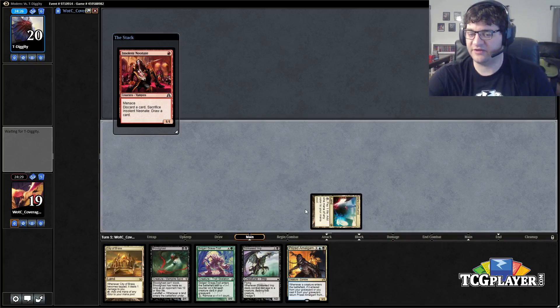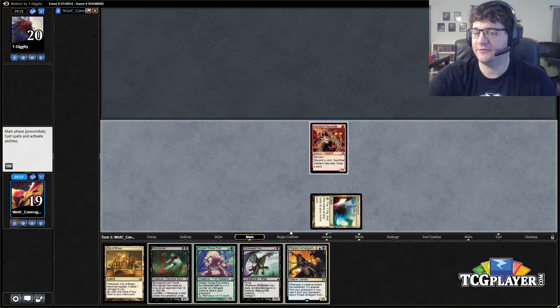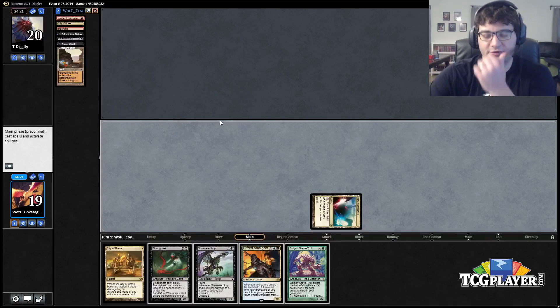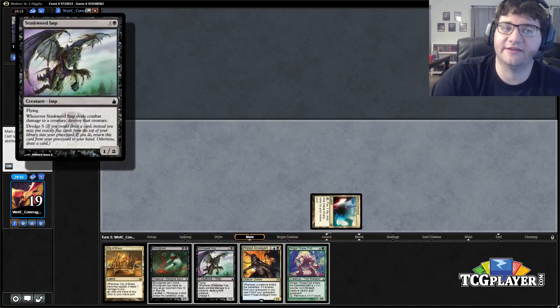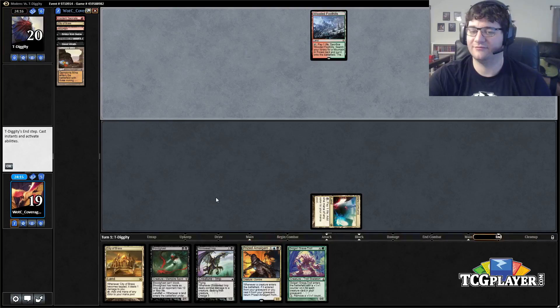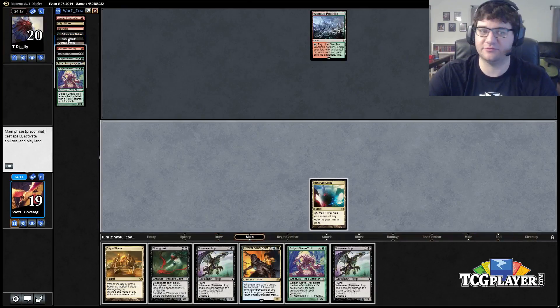The issue with this hand is we're going to be all-in on dredging because we don't have a ton to do otherwise — I guess we can just play the Blood Ghast. We're not really going to be able to draw the Faithless Looting. We replace the draw, the card goes back to hand, and in our graveyard we have a Stinkweed Imp to dredge next turn plus a Bridge from Below, so we're already on our way.